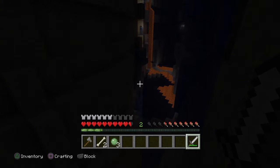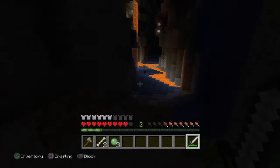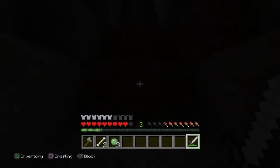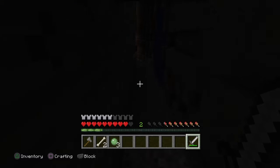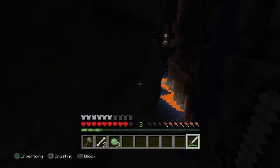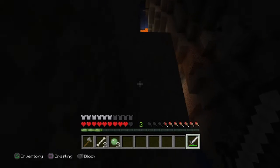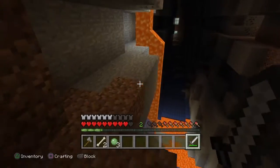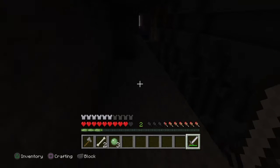We have a choice after we get to this next one: it's either the risky road or the safe path. I'm going to the safe path because I do not want to die. As you can see, there is the risky road. Just go behind this lava — still a little dangerous, but it's safe.